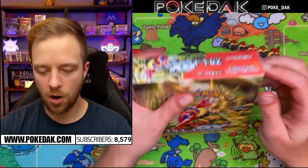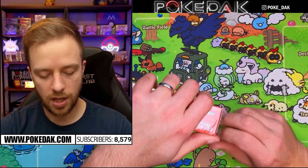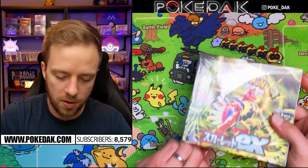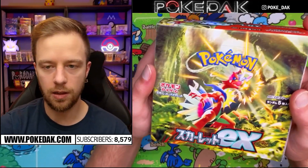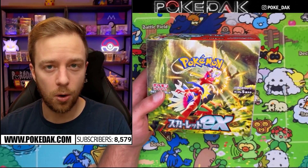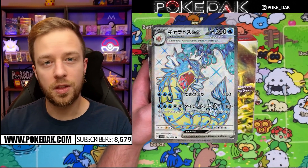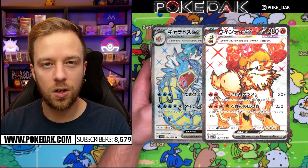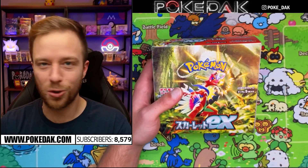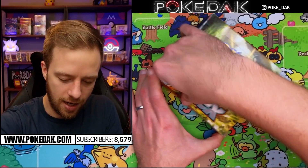We are going to start off with the Scarlet box. Each booster box comes with 30 packs. This is my first time opening this — I know very little about the Scarlet and Violet era and haven't played the games, so there will be a lot of new Pokémon I don't know. The chase cards for these sets are the Gyarados and the Arcanine, and there is also a full art Miriam in the Violet set that right now is like a $500 card. Arcanine is my favorite Pokémon of all time.